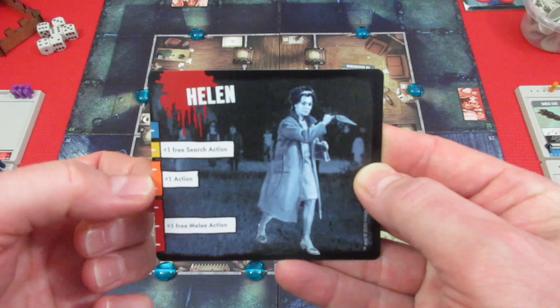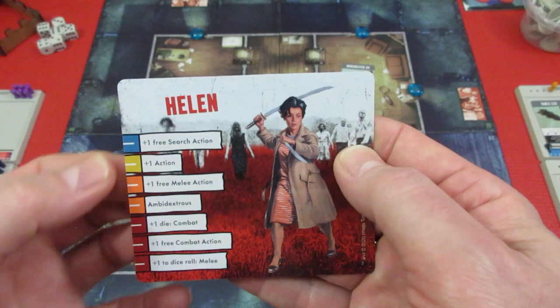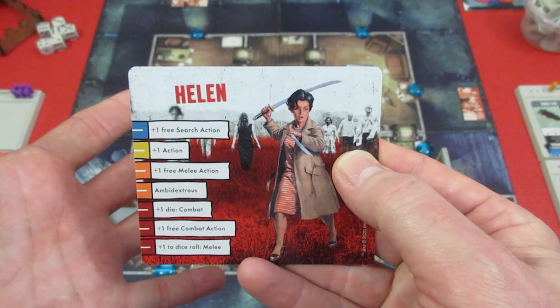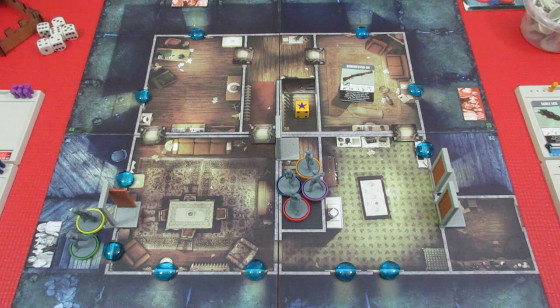There are different abilities on the different sides. For example, Helen on her Romero side has nothing in the blue, plus one free surge action in yellow, plus one action in orange, and plus one free melee in red. However, if you flip her to the Zombicide side, there are a whole bunch of different abilities — even in the blue zone she gets plus one free surge action. It's a very cool mechanic to keep track of, and I'll do my best managing all six characters.